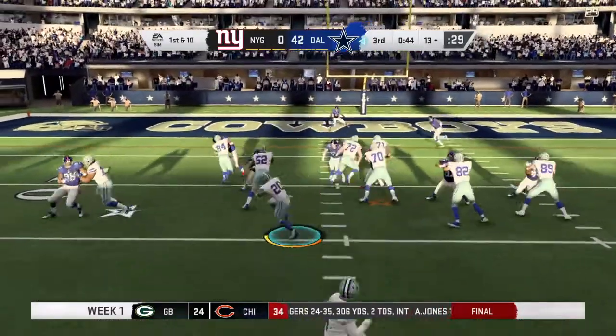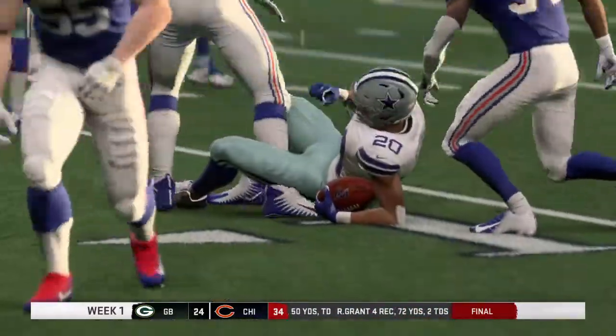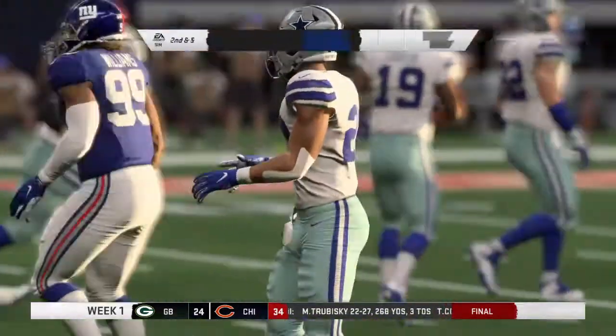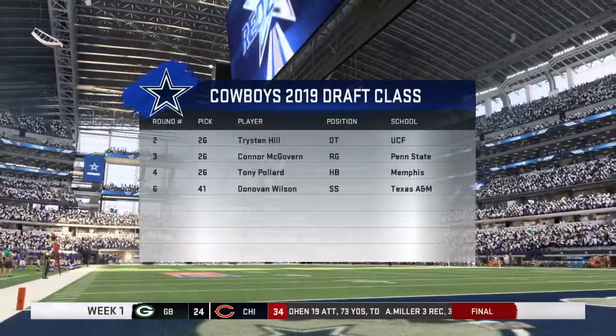First down, and it's Pollard again. Strong running there as he's inside the 10 and down to the 8-yard line. Five yards is the tally on first down, and that brings up second and five.